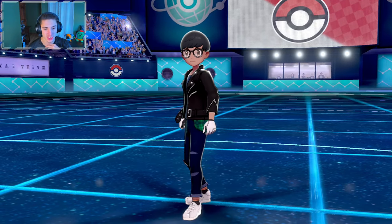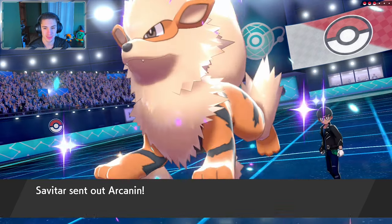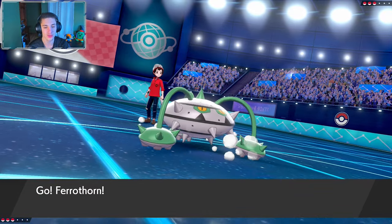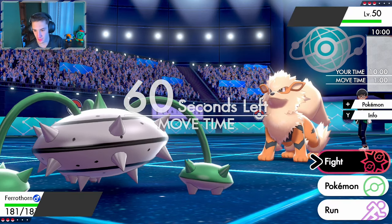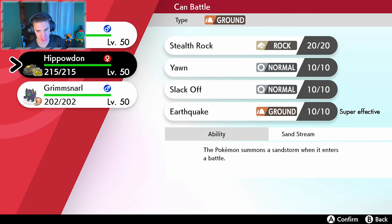It is definitely a team that has a different learning curve than most because it is a stall team. You can stall with Ferrothorn and Toxapex very, very well. Yes, we did lead the Ferrothorn — but I can't see him. You lucky biscuit! He led with Arcanine! I thought he was going to go with a toxic pick. Intimidate us — oh no!